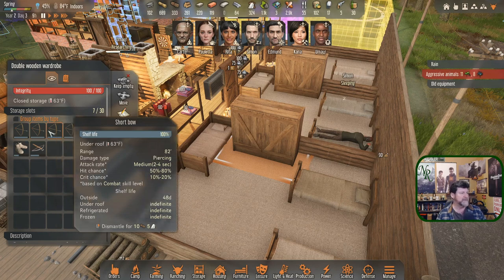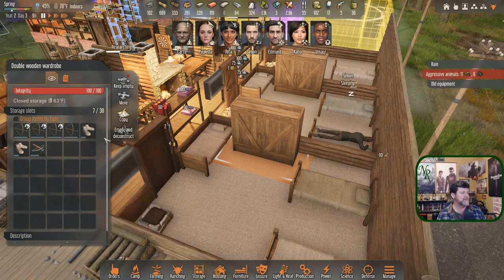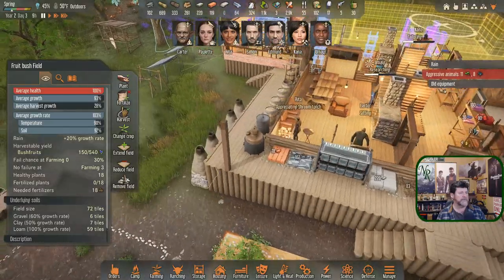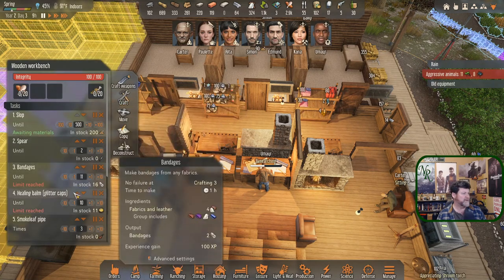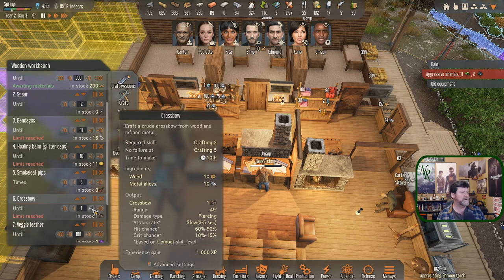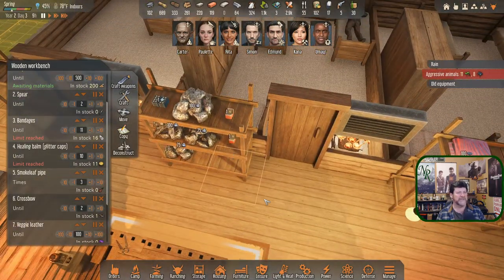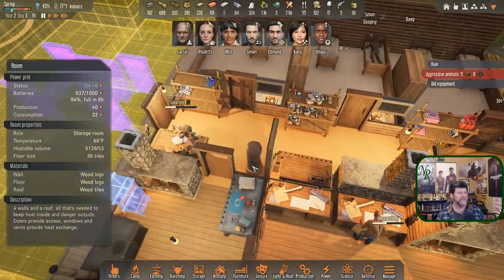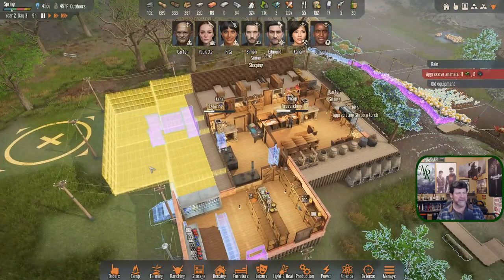There are some old short bows that we just don't need. Oh, I can dismantle these and get something back — I didn't realize that. We'll keep one just in case, the one in the best shape. Wouldn't hurt to have maybe another crossbow in stock. Let's change this one to an until of two. We must have a smoke leaf pipe somewhere — I've never seen anybody actually using it.